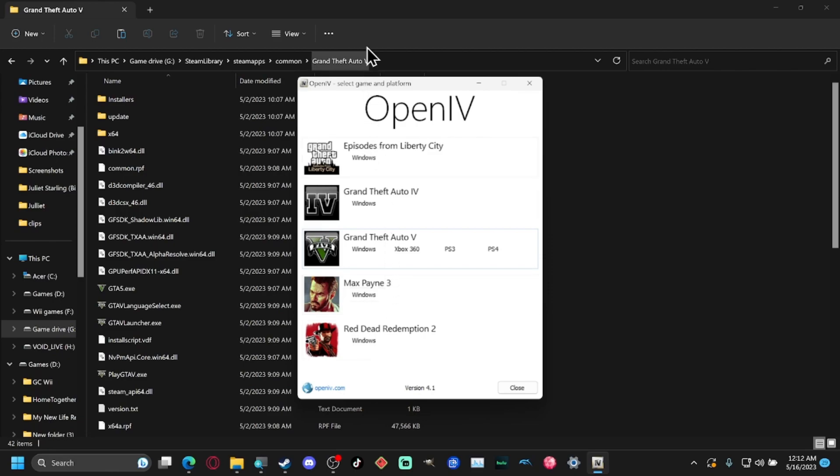As you can see, OpenIV supports several different games: Episodes from Liberty City, Grand Theft Auto 4, Grand Theft Auto 5, Mad Max, Max Payne 3, and Red Dead Redemption 2. Those are all the games that are currently supported.